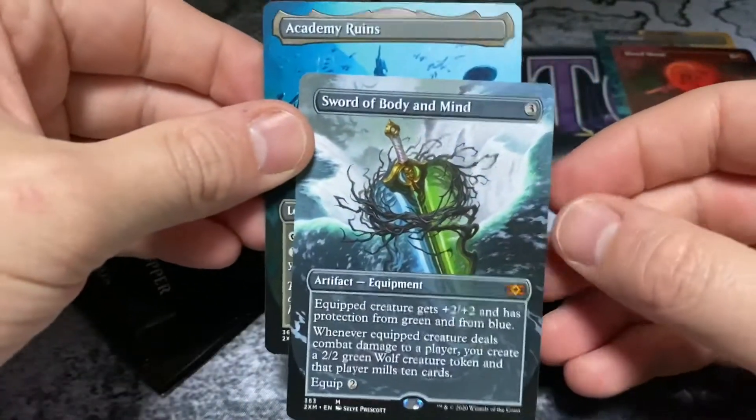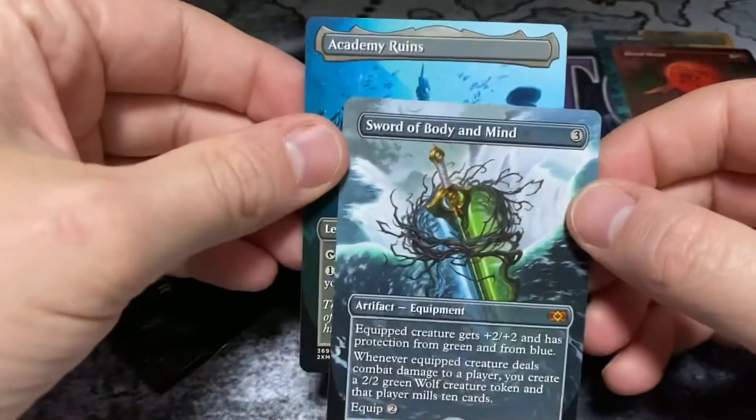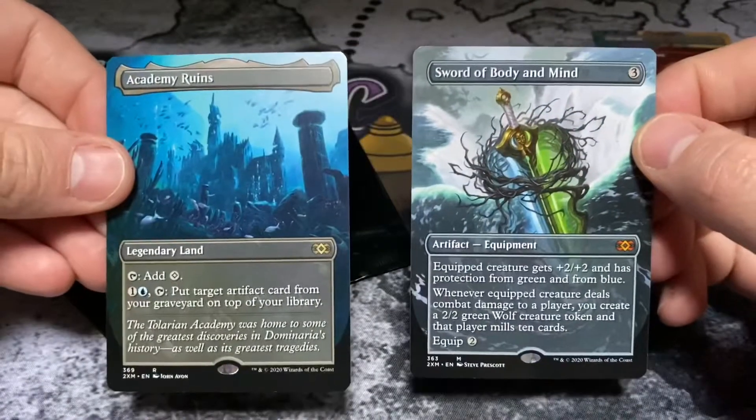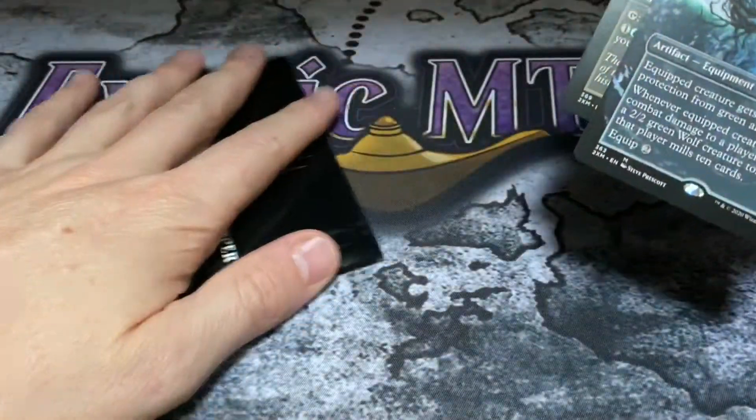Sword of Body and Mind — a beautiful mythic, our first mythic of the box toppers. Not bad at all. This one is definitely the best thus far.